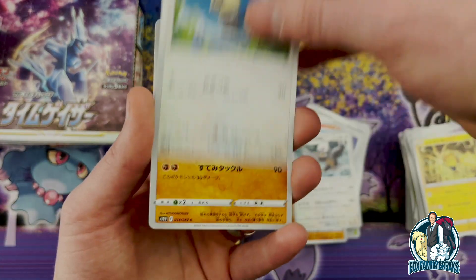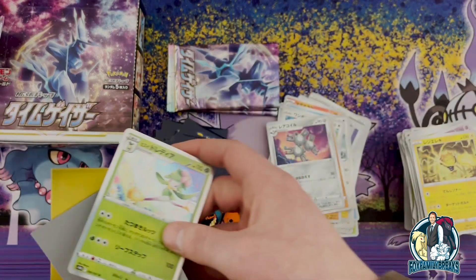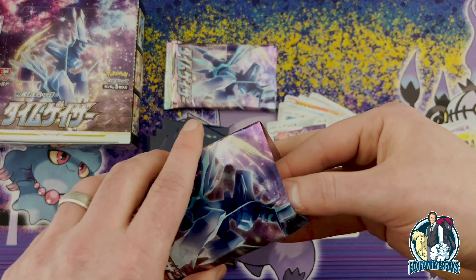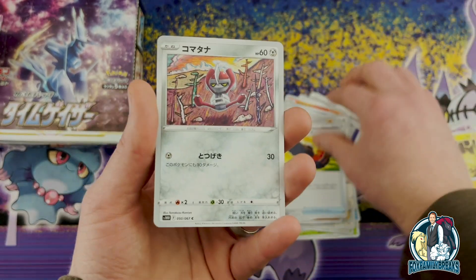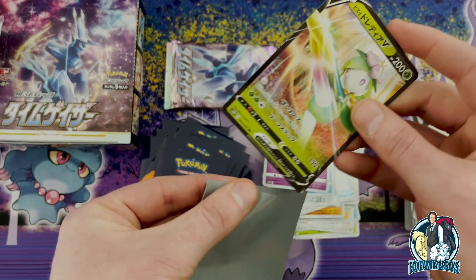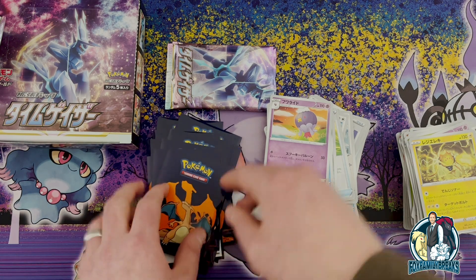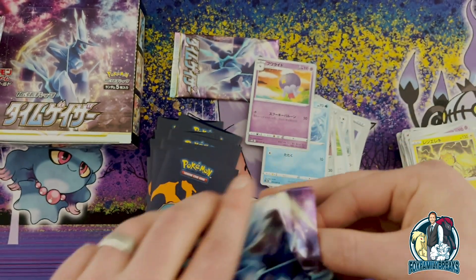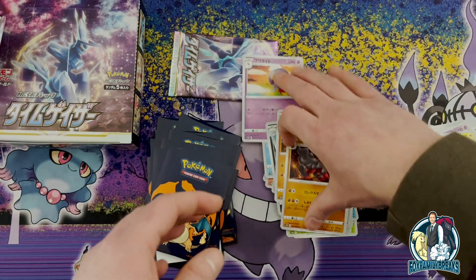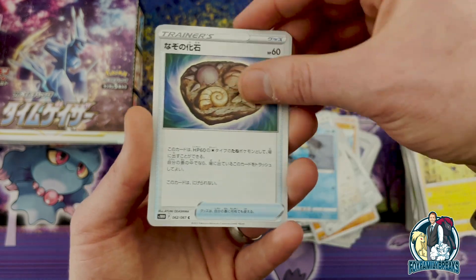I don't know if we have anything left — we've had a decent amount of hits. That was drop-style Liligant right there. I don't even remember what the original Liligant looks like. Liligant V, nice — I didn't realize we had another V, that's sweet, love it. I needed the Jirachi V though — bummer. Got a lot of the same and nothing new. These four boxes weren't bad, but the last-pack magic unfortunately did not bring the alt arts I wanted — unless it comes in this pack. Poly wrap, that's all right.